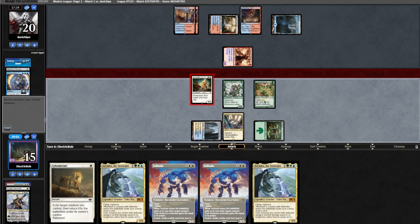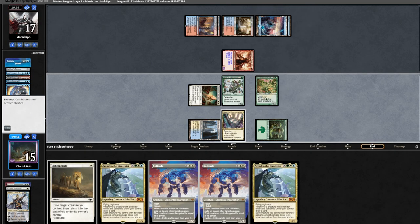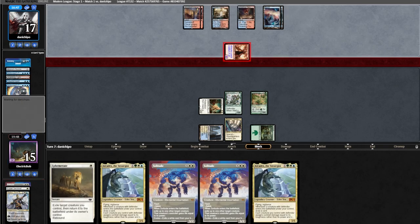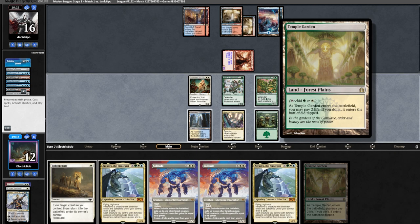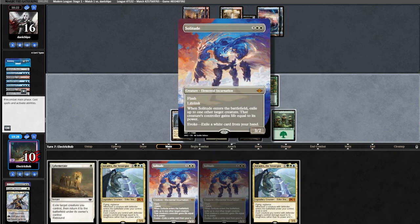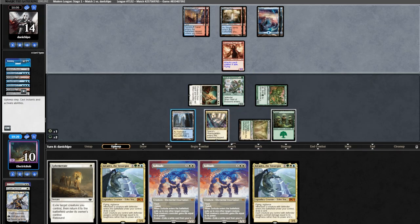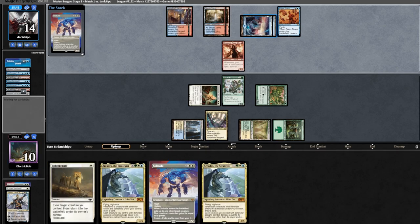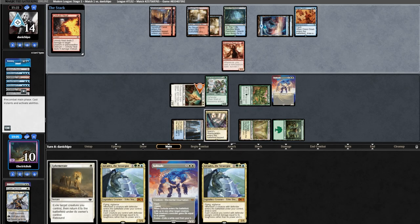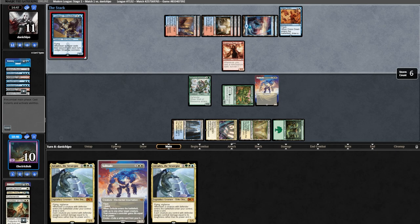Opponent attacks us for three, plays a land — still no second land for them — so we run out Battlements and attack again. On our end step they cast another charm, putting a Counterspell in their yard off the surveil. They play a land, attack us for three, cast a Mishra's Bauble and immediately bobble us, seeing us drawing a land. We shock in here to hold up Solitude and Ephemerate. On their upkeep we cast Solitude in response to their spell. They go for Unholy Heat on the Sanctifier. We Ephemerate it but they counter our Ephemerate and run out a Ledger Shredder.